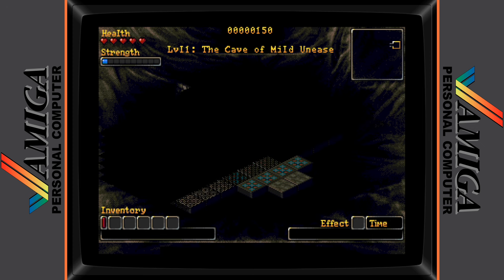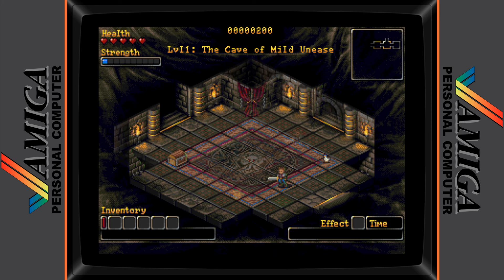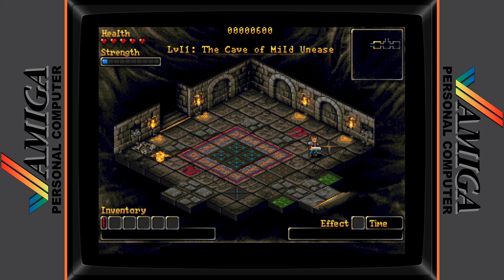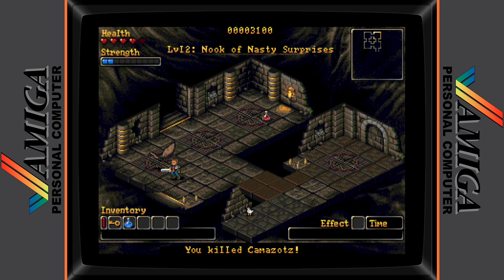The game screen is attractively presented in an isometric view, with an auto-map located in the top right corner of the screen and your player stats in the top left side corner. Game controls are as simple as they can get in Roguecraft. To collect an item simply walk over the top of it and it will be added to your inventory as long as you have space for it. To fight an enemy you simply walk into them and the game handles the outcome of each combat encounter.